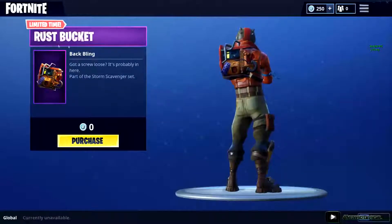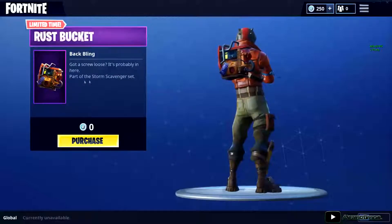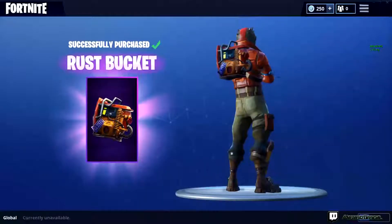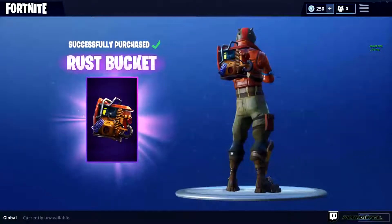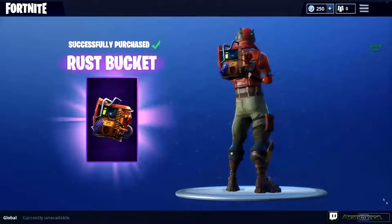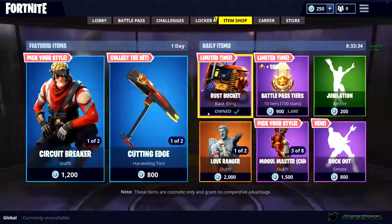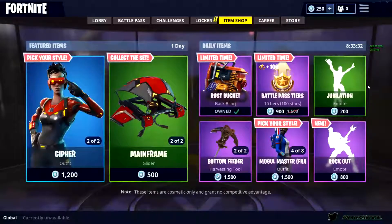The Rust Bucket Back Bling is called 'Got a Screw Loose' and it's part of the Storm Scavenger set. You can just purchase it right there, and just like that you have it unlocked. It's pretty sick. I think that's the only thing that is actually free currently in the shop.